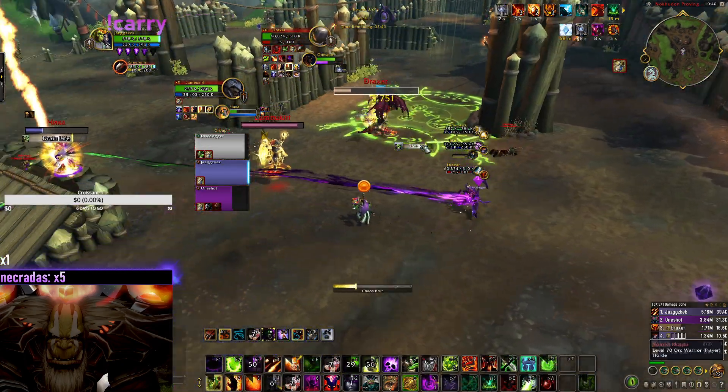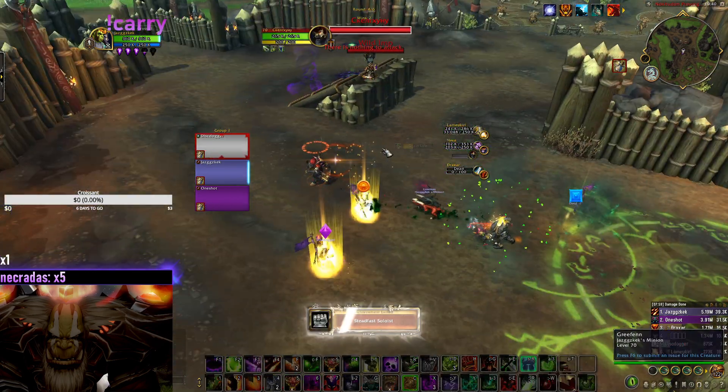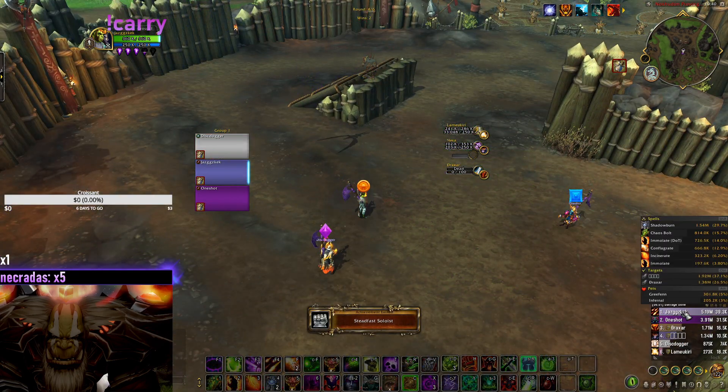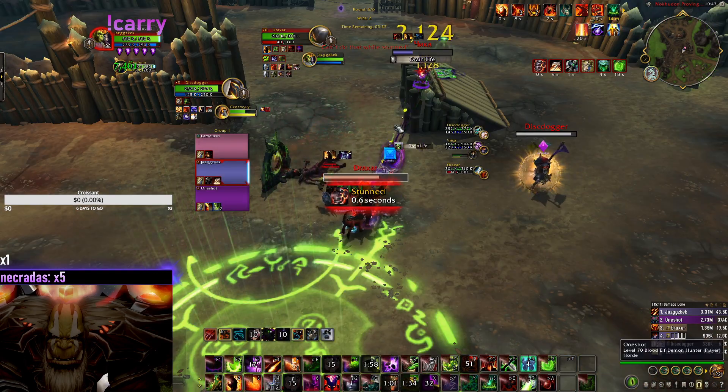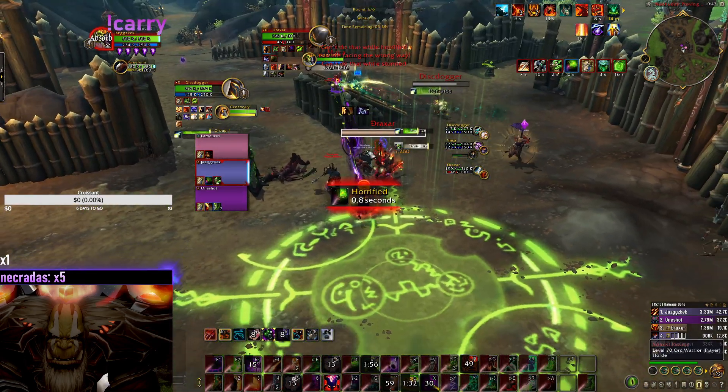Do you understand what I'm doing? I'm killing imps and getting more procs on Shadow Burn — that's what's going on. Where's my Shadow Burn? More damage, better proc. One more time here.